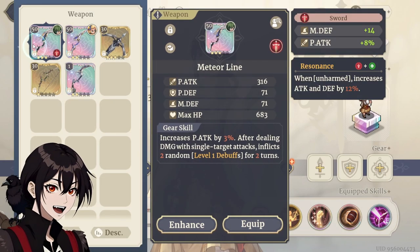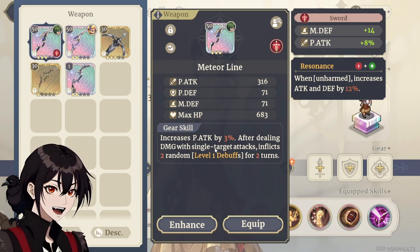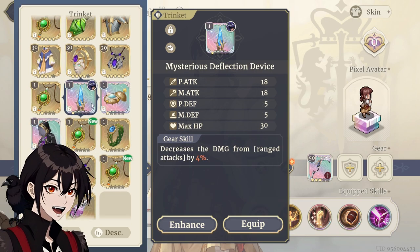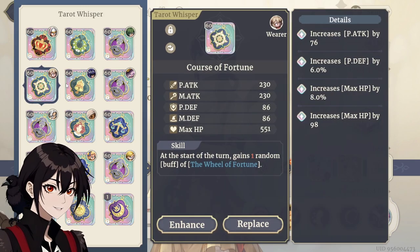For her weapon, I do think I might want to steal Faisal's bow, because damage with single target attacks should count her follow-up attacks as well. She's supposed to be a support, so I think I might want something like a range damage reduction maybe. As for gear, I think I might want another Curse of Fortune — these ones have been really, really nice.